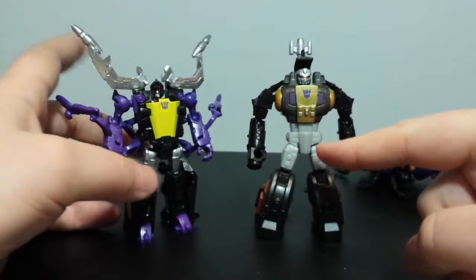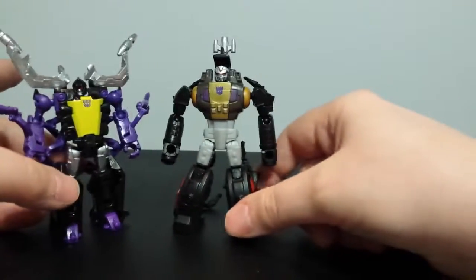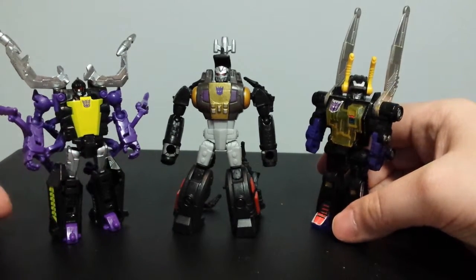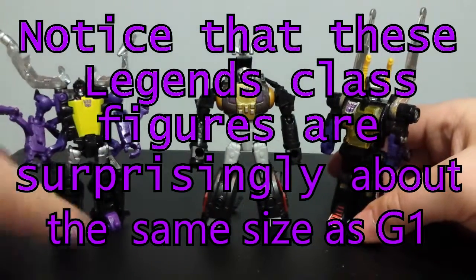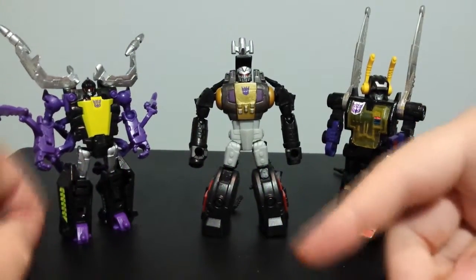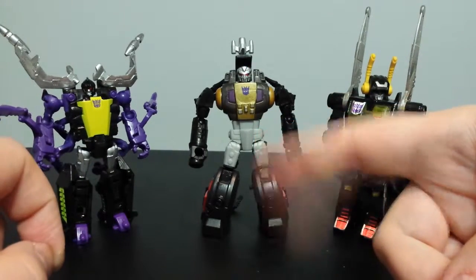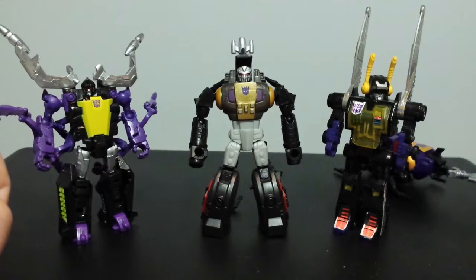I was thinking about giving this guy the treatment, but that's a lot of drawing. And then just because we haven't got a Kickback yet, here's my G1, since he's the only Insecticon I had as a kid. I always thought Kickback was the leader, so that's why I got him - I just liked the look of him. But then I found out these guys sort of alternate as the leader. I think usually it's Bombshell - he seems to get more airtime - but sometimes it's Shrapnel, apparently, according to the TF wiki.